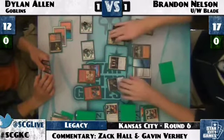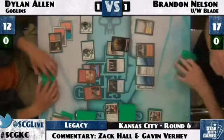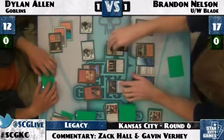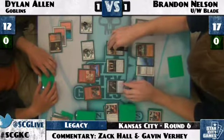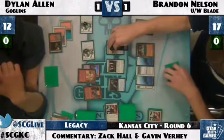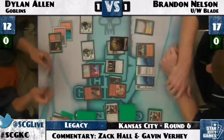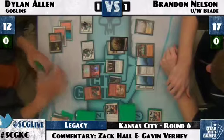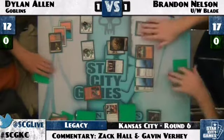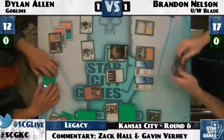Brandon has to wrap this up quickly to avoid a draw. Brandon should be able to win in that time. Mog War Marshal can create a lot of chump-blocking tokens and buy turns. Brandon attacks with Snapcaster Mage. Dylan blocks with Goblin Matron. Batterskull attacks too — Dylan's Ringleader chump-blocks it. Dylan is just looking to buy time, wanting to find more Ringleaders and Goblins. It's going to be hard with Batterskull essentially abyss-ing every creature every turn.